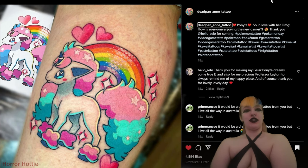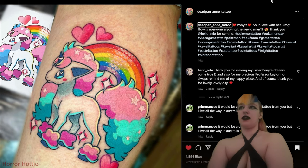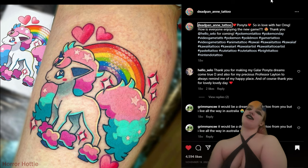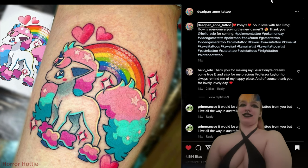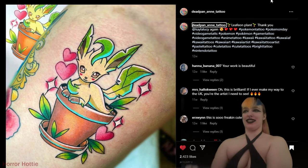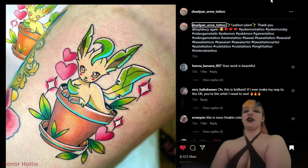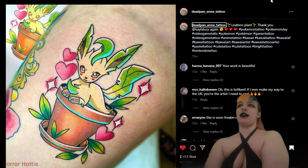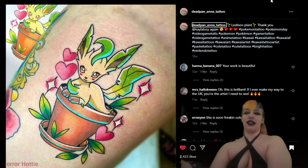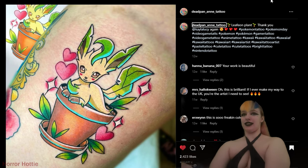Another Galarian version of Ponyta — I love the rainbow color palette, and of course if I see some of my favorite Pokemon I am gonna save it. This one by Deadpan, and again you can probably tell I was stalking this tattoo artist's page, but this time it is a Leafeon. Sylveon is my favorite evolution but Leafeon is pretty cute too. All of the evolutions are cute, so can't go wrong there. I love how they kept the green theme with the flower plant.